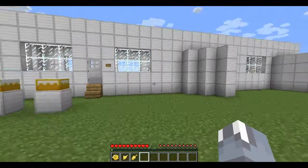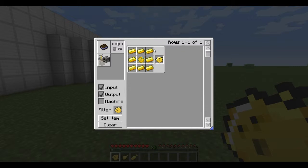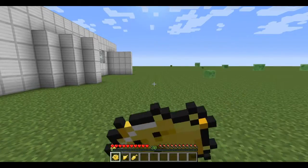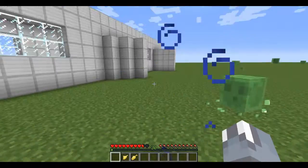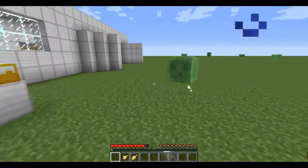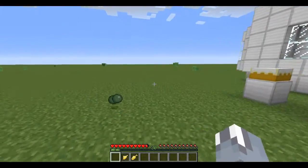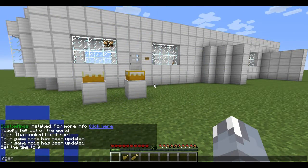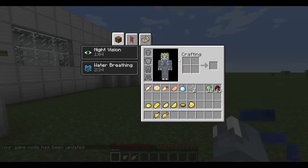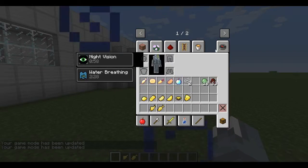I'm going to show you the puffer fish because it might be the most dangerous one. To craft a golden puffer fish, use eight golden ingots around a normal puffer fish. When you eat it, you get poisoned for a short time, but you also get night vision and water breathing. It's like a price to pay if you want to get the water breathing effect.